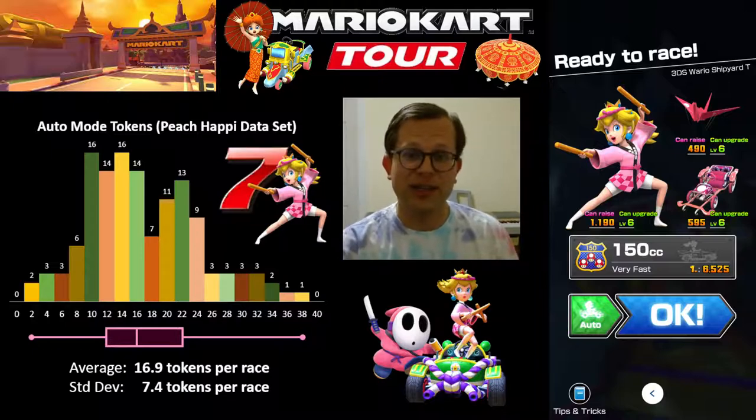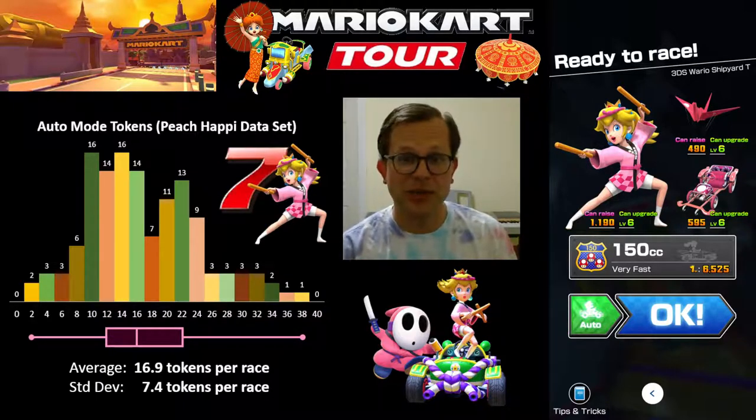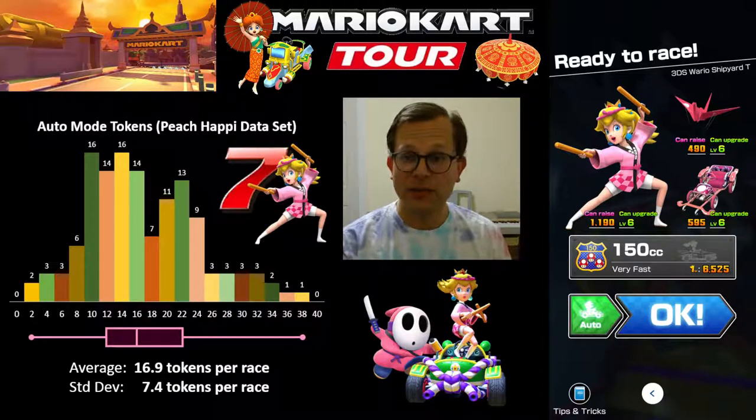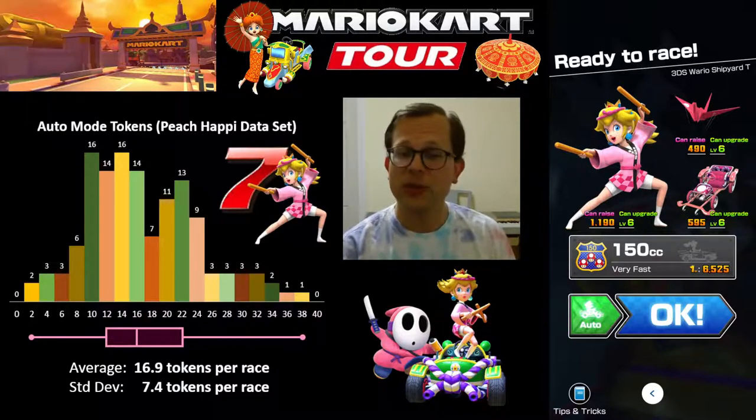You can see the full data set from running auto mode several times over the course of the tour. The lowest amount of tokens Peach Happy collected in auto mode was 2, which happened a couple times. The highest was 38. Everything's an even number because you get 2 tokens every time you cause an opponent to crash. The box and whisker plot shows that the middle 50% of the time you'll get between 12 and 22 tokens on Wario Shipyard T, running auto mode with Peach Happy as a Lucky 7 top shelf driver. The average was 16.9 tokens per race, standard deviation 7.4, and the median was 16 tokens per race.